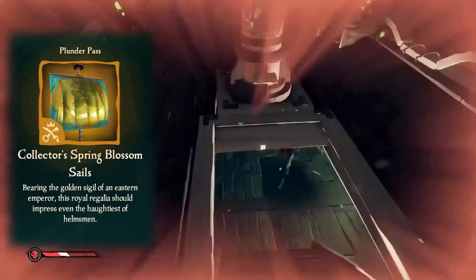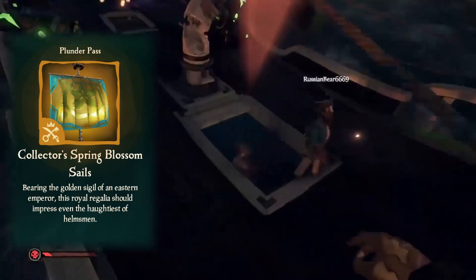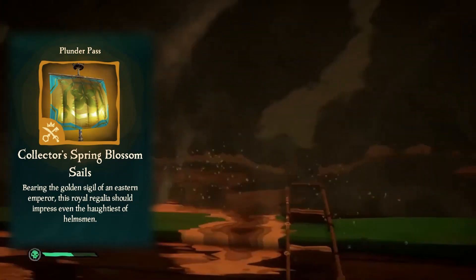Finally at level 100 we have the Collector's Spring Blossom Sails, similar to the collector's figurehead — it's a golden version of the sails.